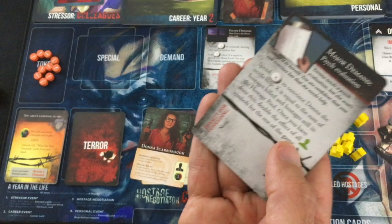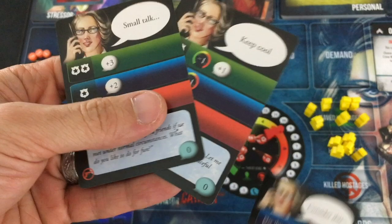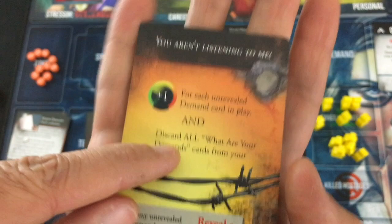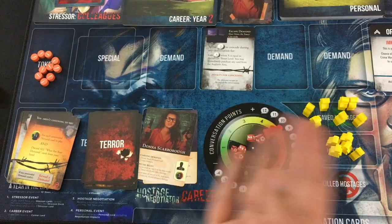I'm up to six conversation points. There are five hostages in the pool, so let's concede the psych evaluation — now I'll double all hostage-saving results, but I go down to one conversation point. That was a big turn. I can get the two zeros available and Consider This for one. Her terror card: You Aren't Listening To Me — plus one for each unrevealed demand card in play. They're all revealed, so discard all What Are Your Demands cards from your hand — I don't have any. That was just a nothing card.